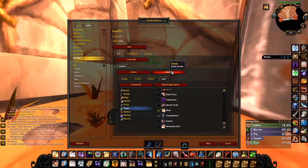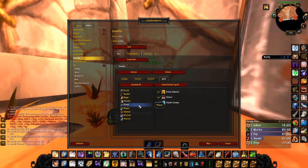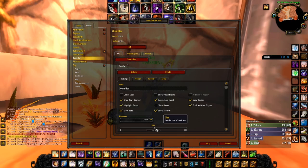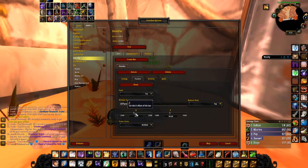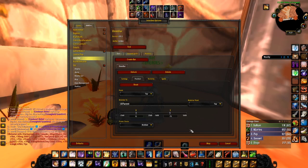Setting up Omnibar is simple. Type /omnibar, then go into the spells tab and go through each class, selecting what abilities you want to track. Some of these are far more important than others. For example, tracking Kidney Shot, Kick, Gouge, and Blind is far more important than tracking a rogue's Ghostly Strike or Evasion if you play a caster. After sorting out what spells to track, go to settings for customizable options — giving you the ability to resize and move the bar wherever you want. Hit test to preview it, then lock the bar and you're good to go.